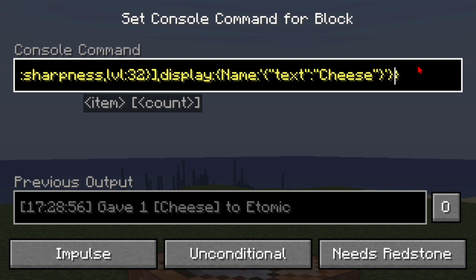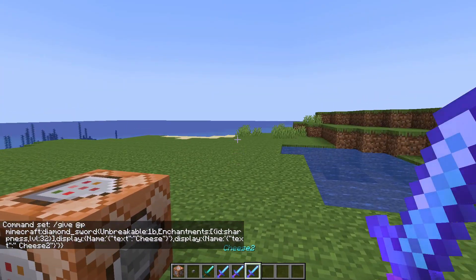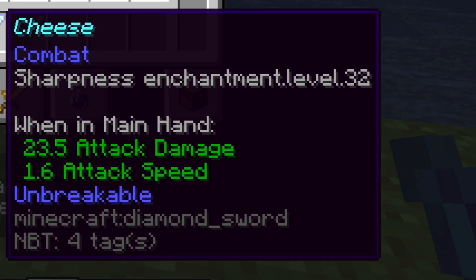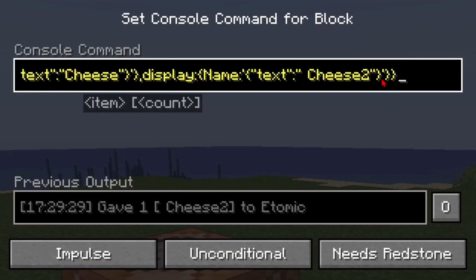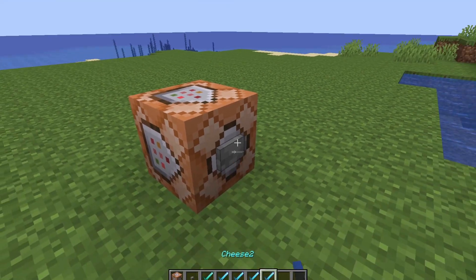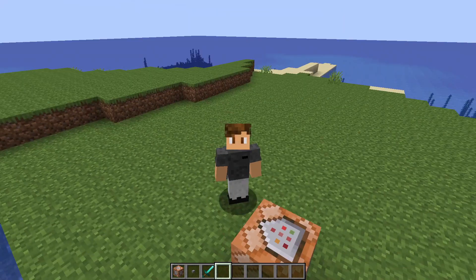This works with everything else — anything that contains a tag can obviously have more tags. For example, I can add another display tag right now. But now it just says 'cheese 2' because the second display tag is overwriting the previous one. So just stick to one tag per type per item.